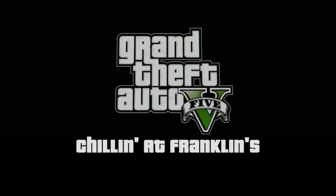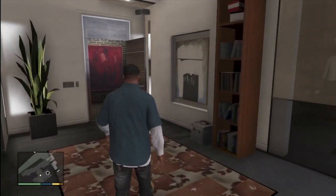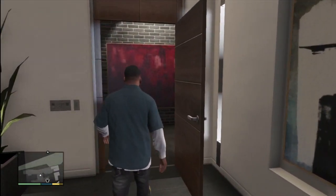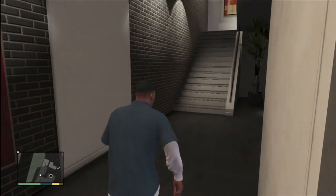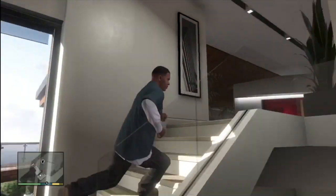Hey guys, it is Rob and Jeremy here for Community Hunter, and today we're doing a 'things to do in GTA 5' — chilling at Franklin's. So Jeremy, you know how in the campaign of GTA 5 you can hang out in Franklin's pretty cool house? Yeah, it has all this cool stuff.